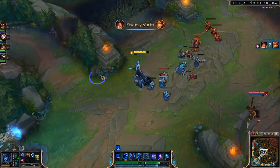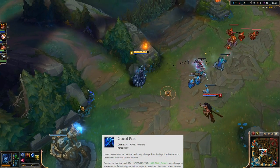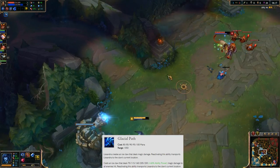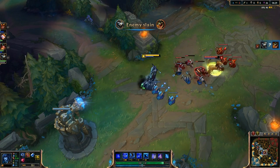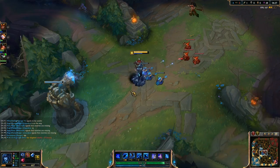At level 2, put a point into your Glacial Path, which is your Claw. You cast this and it sends a claw in a line, dealing magic damage. Reactivating it will transport you to the location of your claw. It's great as a gap closer or for getting away — it does both very well, or you can just use it for damage.